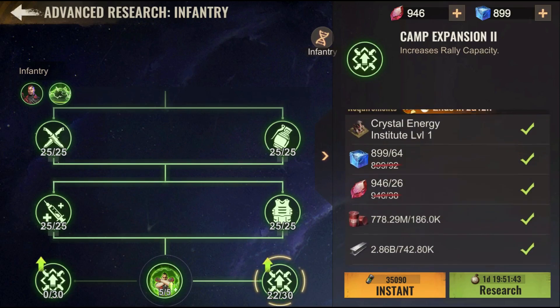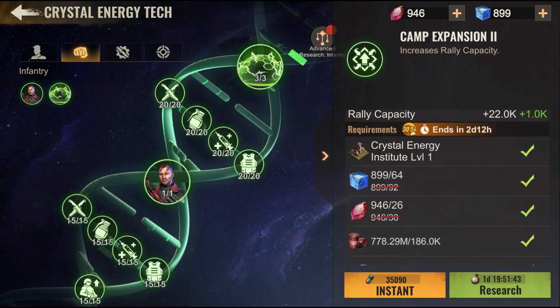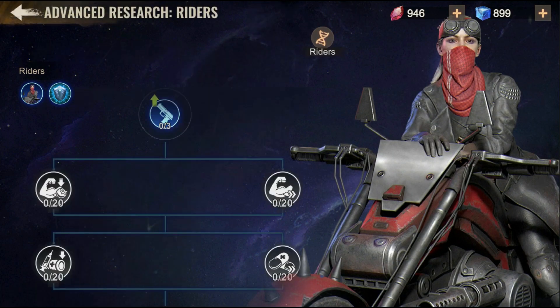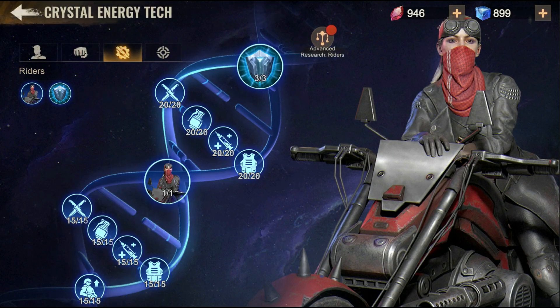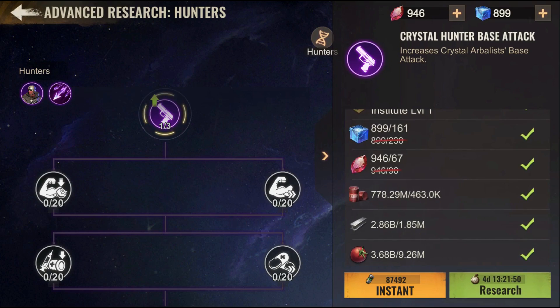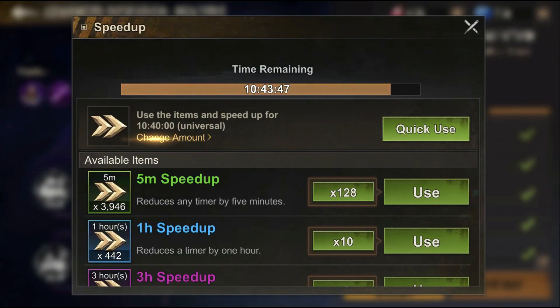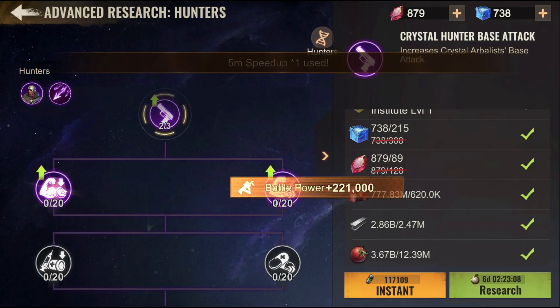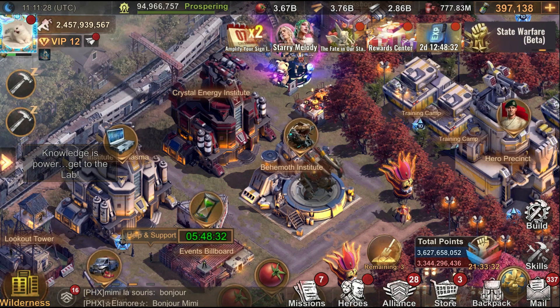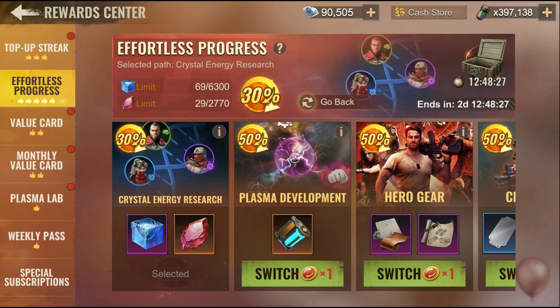As you can see, everything here is now reduced — it reduces the amount of research needed for both categories. Everything can have a reduction. You can start those upgrades, and once you consume some of these reductions it will show in the tab when you go through it again — this is how much it reduces.